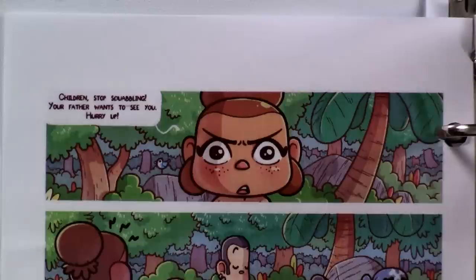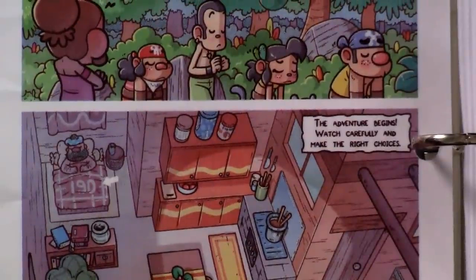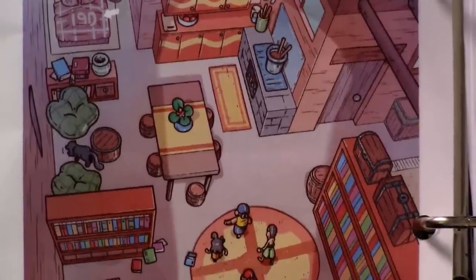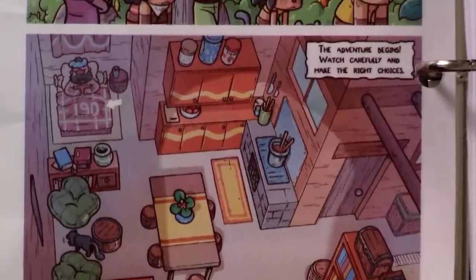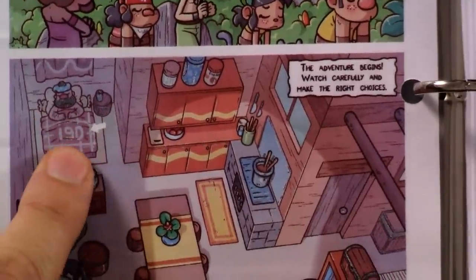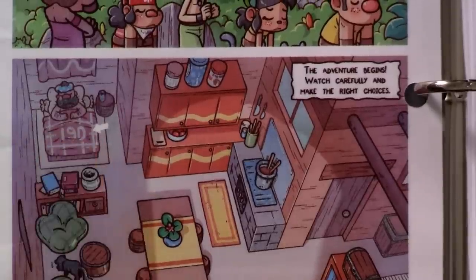You can pause and read it if you want. Then we come inside our little house. The adventure begins — watch carefully and make the right choices. You will often find full page images like this, or big ones that take up most of the page. What you're supposed to do is scan the image looking for clues, specifically numbers. This is the only time the game ever makes it so obvious — here's an arrow, and there's the number 190. So the game is saying, if we want to find out what this old man in the bed has to say, we should go to entry 190.